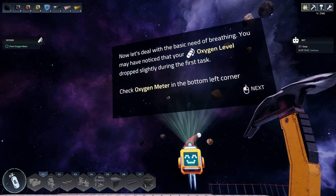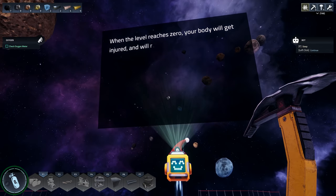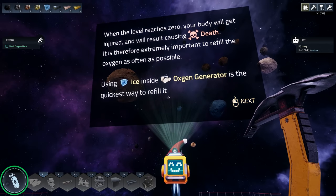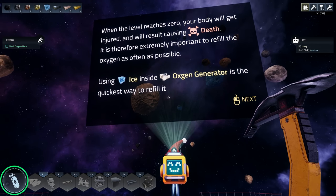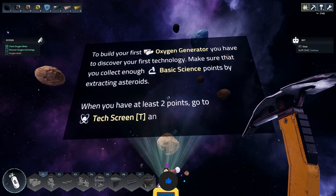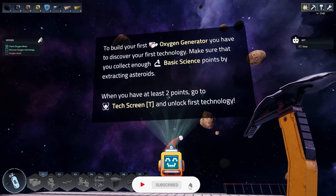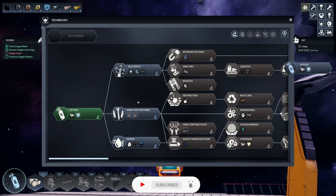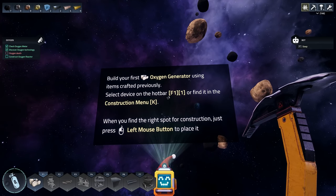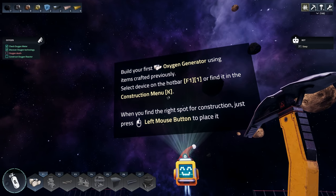Now let's deal with the basic need for breathing. In the bottom left there is an oxygen level indicator. When it reaches zero, your body will be injured and result in death. It is extremely important to refill oxygen as often as possible. Using ice inside an oxygen generator is the quickest way to refill. To build your first oxygen generator you have to discover your first technology, collecting enough basic science points by extracting asteroids. When you have at least two points, go to the tech screen and unlock the first technology.